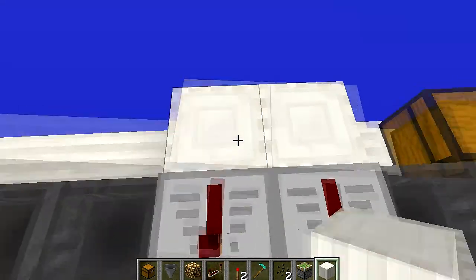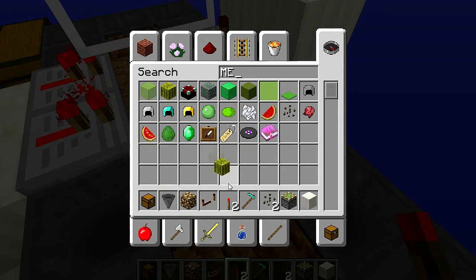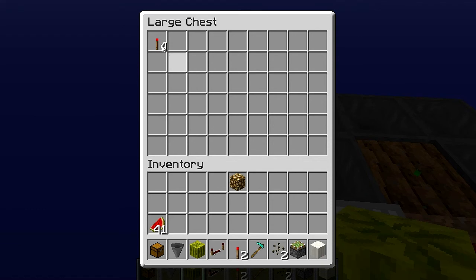And two blocks over here, with a redstone torch. And if you put a melon like this — if you put a melon, you see, it will go in the chest.